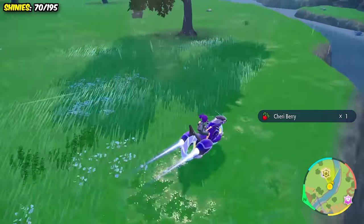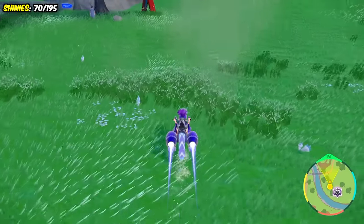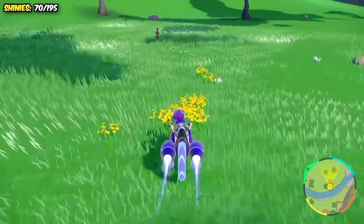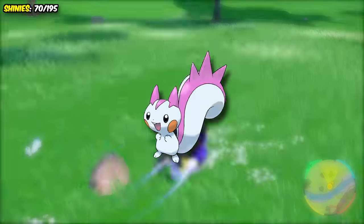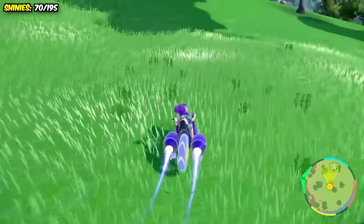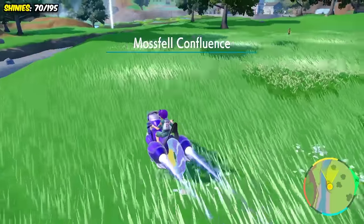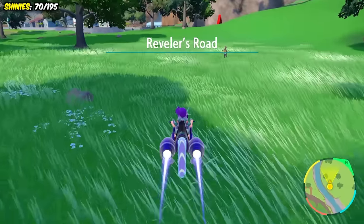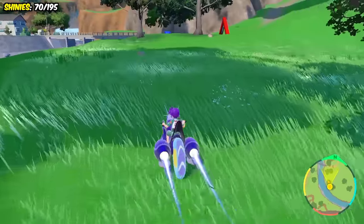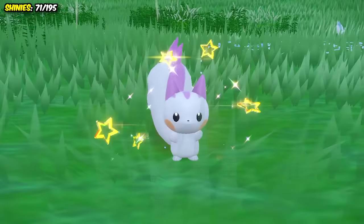And the last shiny before we have another look at our progress will be Pachirisu. This one was painful — by far the longest I had gone this entire challenge without seeing any shinies. Outside of Mossui Town I can use Electric-type boosts and exclusively spawn the little squirrel, but the pink shiny just would not spawn! I went over three hours with nothing to show for it. Pachirisu is a Pokemon without any evolutions, so it's only going to tick one Pokemon off the board. I eventually finally found this little rodent, and you're just lucky I really like your shiny, buddy.